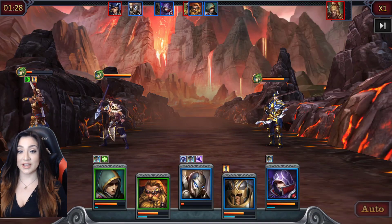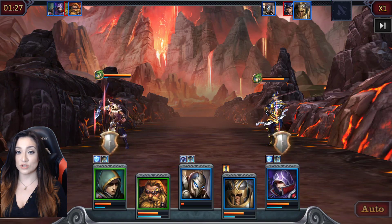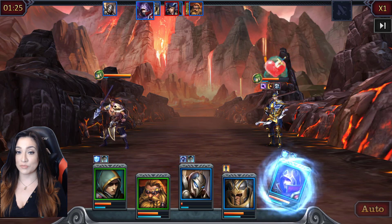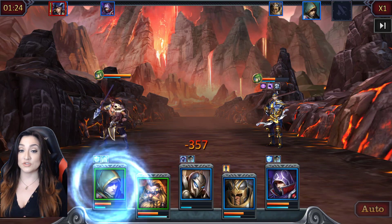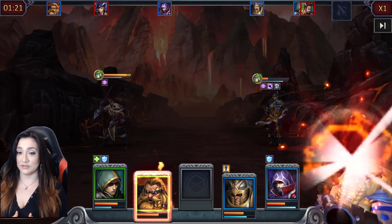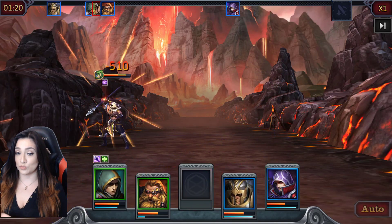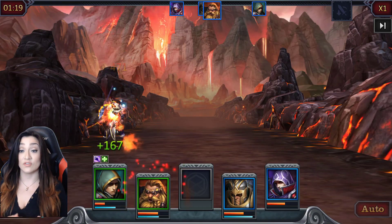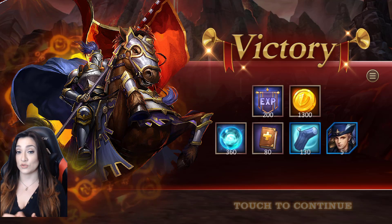Another thing to mention: the style of fighting in this game is turn-based. If you look to the top of the screen, various characters are popping up there, so it is absolutely turn-based. You have to wait for your turn, and after you've acquired enough experience in that particular match, you'll see a blue bar go to max — that means you have the opportunity to use your ultimate skill, which is going to be pretty impactful.